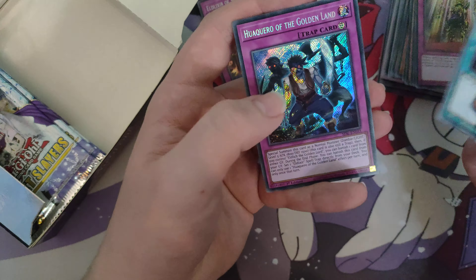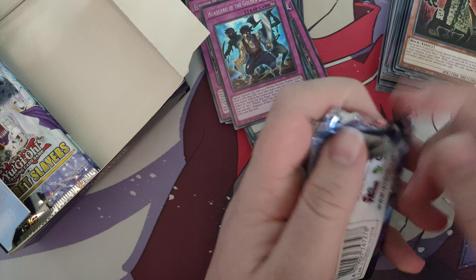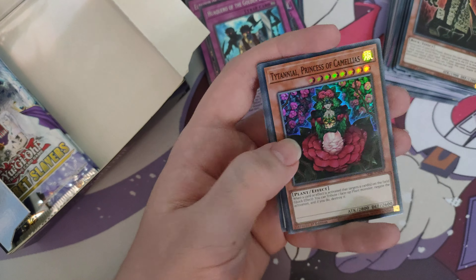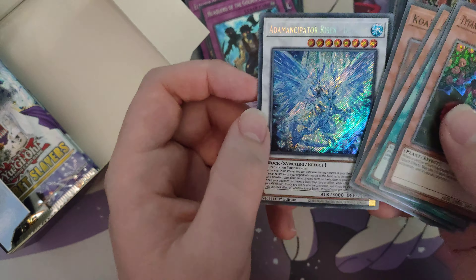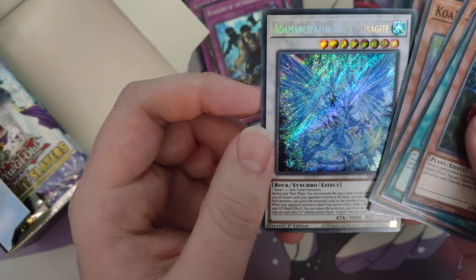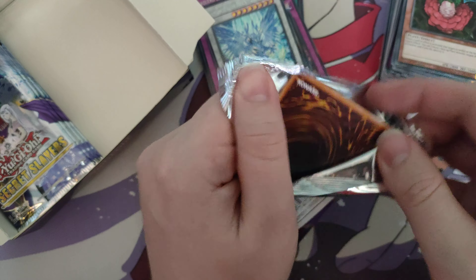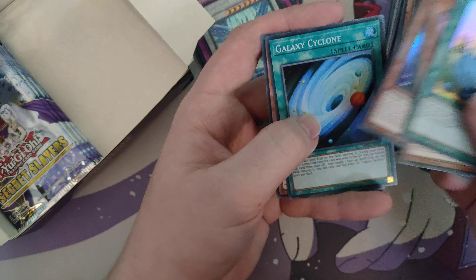Wool, Lonefire Blossom, Upstart Goblin again, and another Conquistador — wait, that's not the one. Conquistador is the one we want to be pulling; the other one isn't the good one. Then another Drag Eye — really good — and oh nice, the Synchro Drag Eye! I wanted at least one of these, and oh my god it looks so nice in person. That's beautiful. I need at least one so I'm kind of happy pulling it.